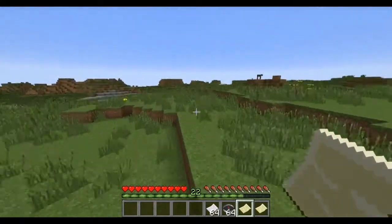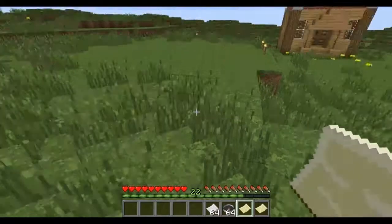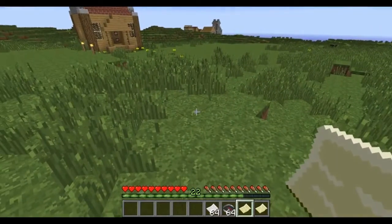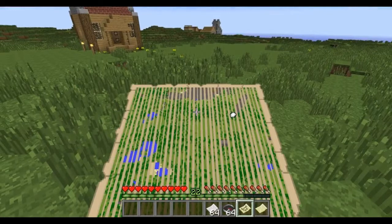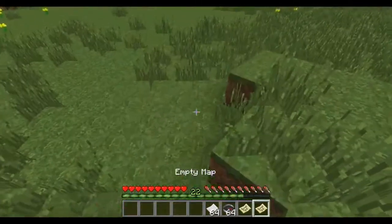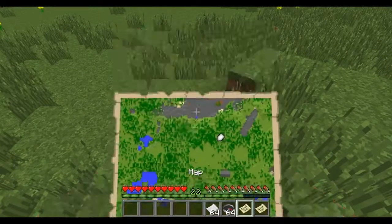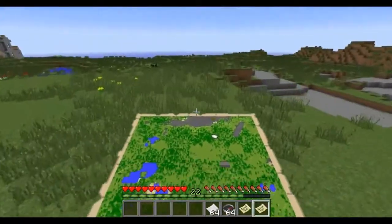When you want to put something on your map, you just get to a place and right-click, and it fills up the whole map of a chunk. If you go a bit to the left, it generates the same part of the map.